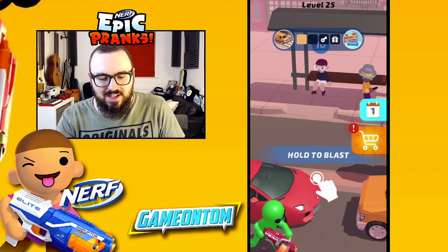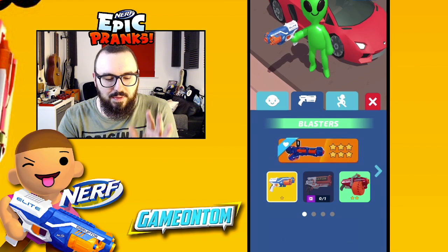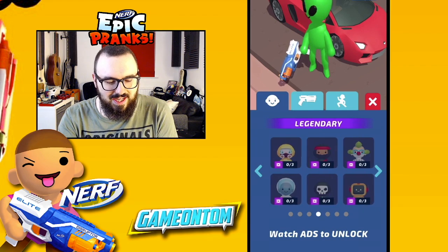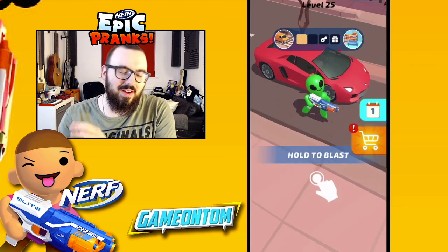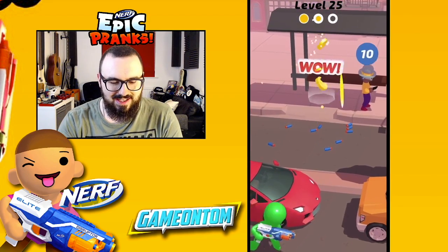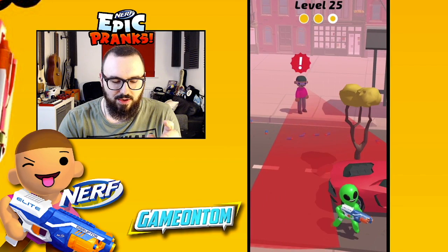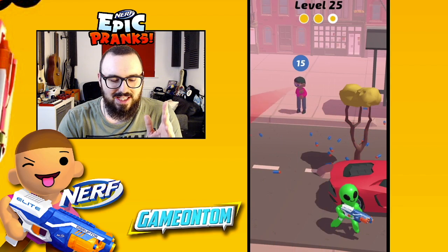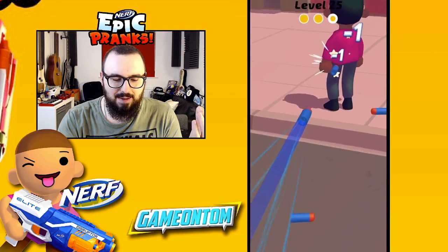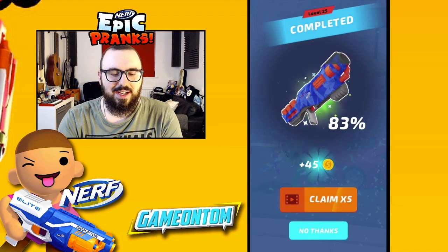We've got some people sitting at a bus stop who are about to get smoked. We're going with the original basic blaster and sticking with the alien skin. We're hiding behind a Lamborghini — not sure if that's our car! The standard blaster is a bit slow and not super effective, but we managed to pass the level. We're now 83% of the way to unlocking the next blaster.